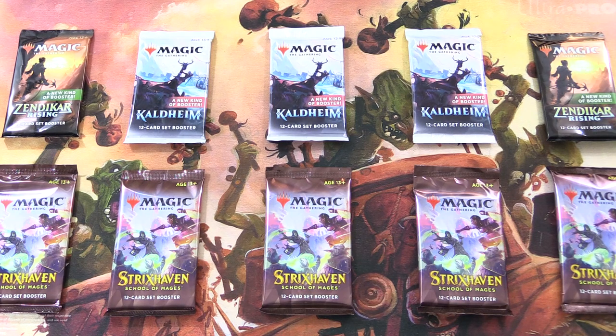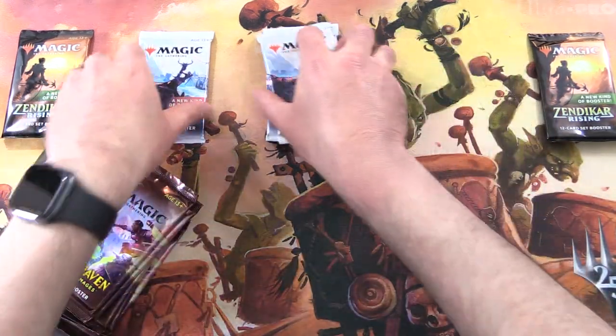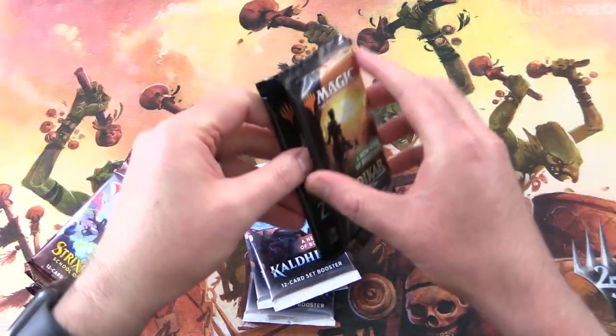Today on MTG Unpacked, the Goblin War drums are beating because we have a bunch of packs for Patrons. So we've got some Strixhaven, Kaldheim, and Zendikar Rising. Let's get into it and then we'll introduce the Patrons.